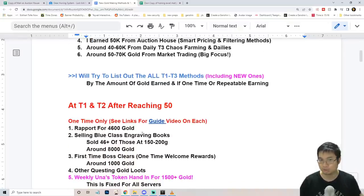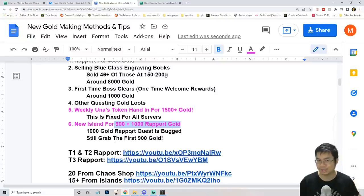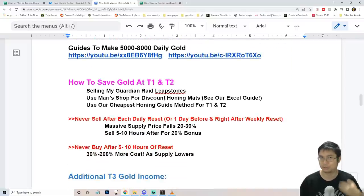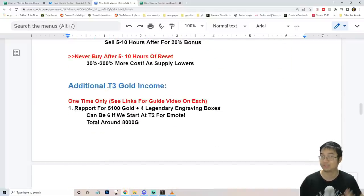I want to explain everything to you guys — what are the new tier 2 and tier 1 methods. I've found a few other methods that can give about 1,900 gold with Rapport, and also close to about 10,000 additional gold if you use tier 1 maps with a rift shout. You get 6 or 10 times more gold doing this. I'll also briefly talk about how to save more gold at tier 1, tier 2, and how to get additional gold at tier 3.